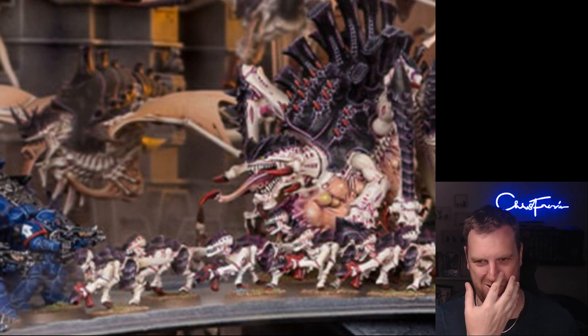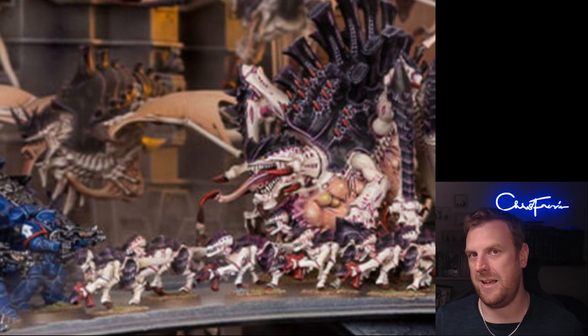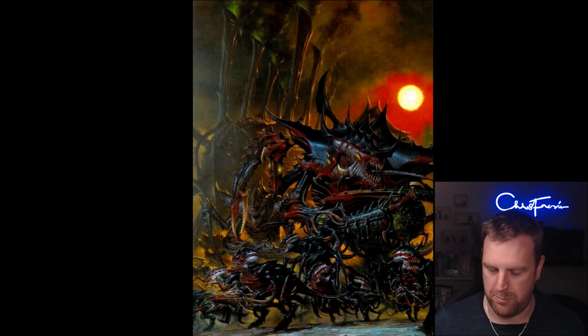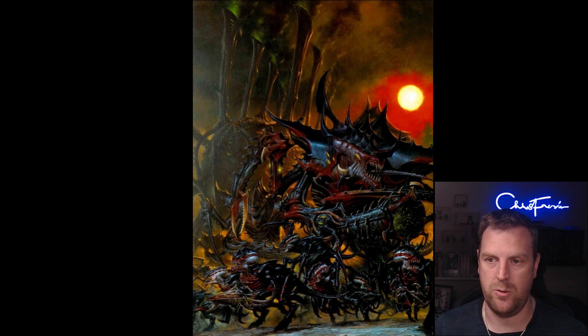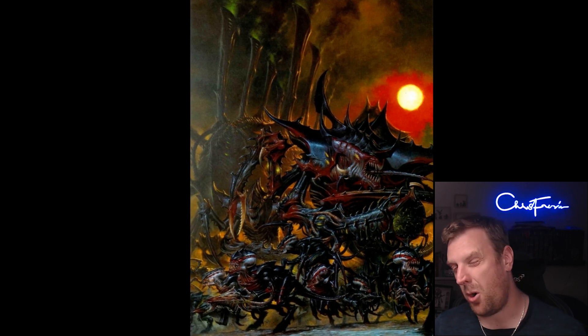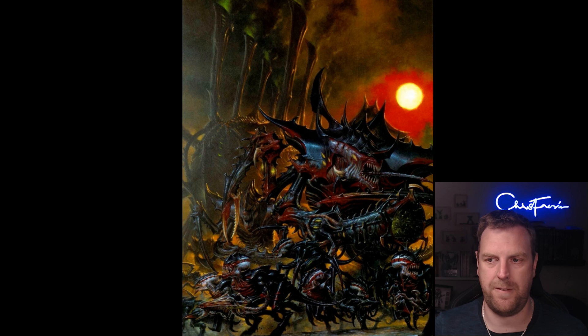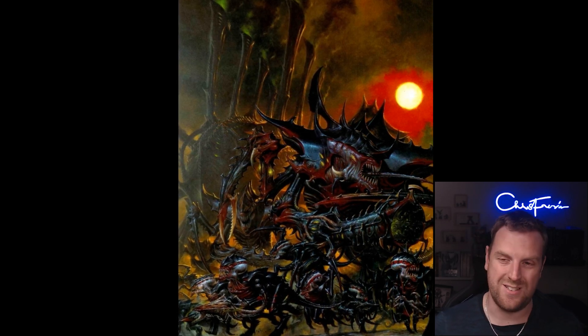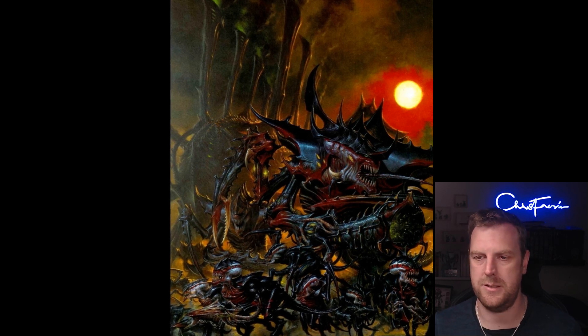Power of the Hive Mind is the first Synaptic Nexus enhancement — Tyranid psyker model only. Psykers in the Tyranid codex are Zoanthropes, Tervigons, Maleceptors, Tyranid Warriors, the Swarmlord, the Norn Assimilator, the Emissary Neuro-Tyrant, the Winged Tyrant Prime, and both Hive Tyrants. The enhancement improves the Strength and AP of psychic weapons by one. You could give this to the Neuro-Tyrant — its flamer which already ignores cover suddenly becomes 2D6 shots, Strength 6, minus 2, Damage 2, still ignoring cover. That's just killing Space Marines left right and center.